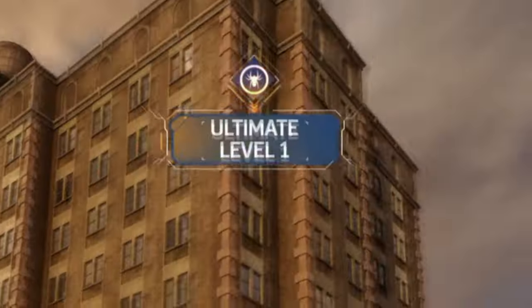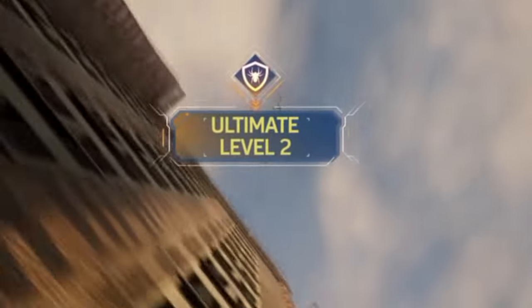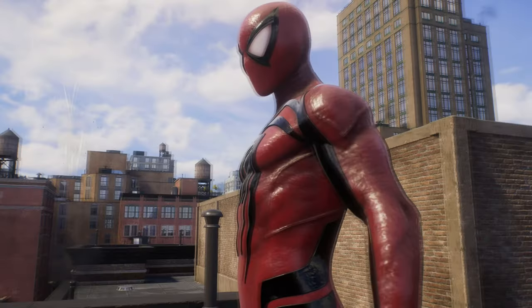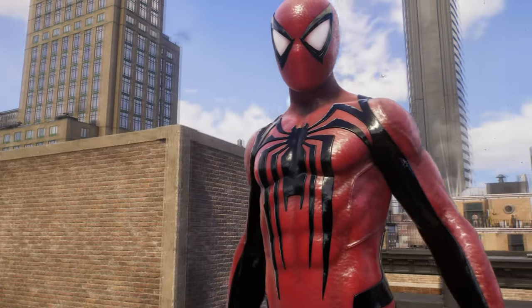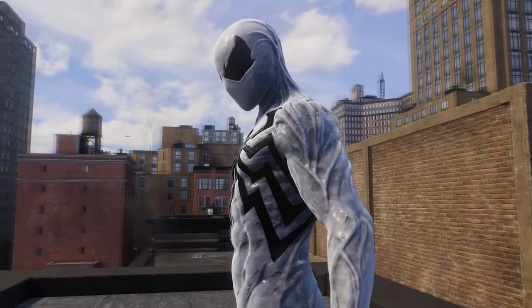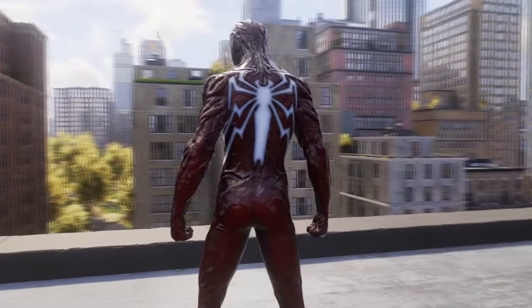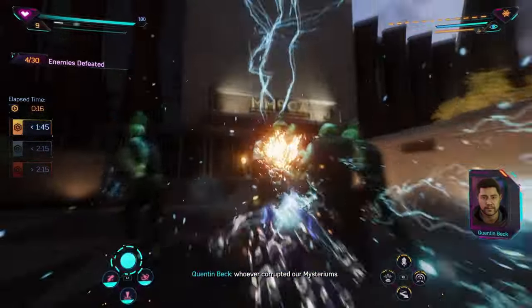You'll also need the extra XP to unlock one of the big new additions: the ultimate levels. Ultimate levels are any level you gain past level 60, and those translate into ultimate levels which max out at level 9. From level 2 through 9 you get new suit skins for both the black suits and the anti-venom suit, and they look really cool — things like anti-venom-themed skins on the black suits and one that really reminds me of Carnage, which is probably my favorite.